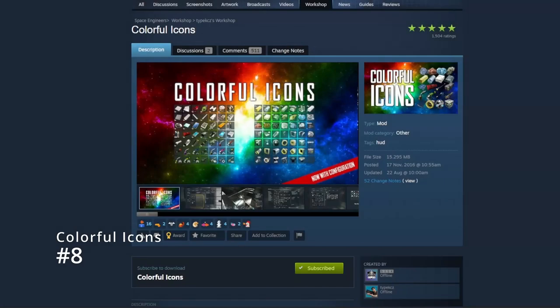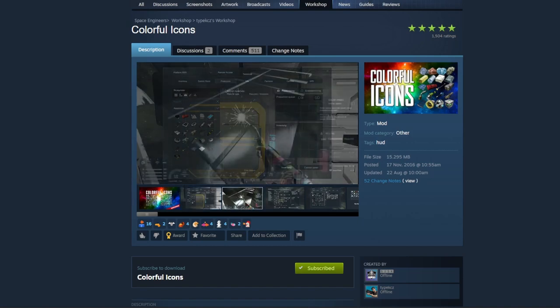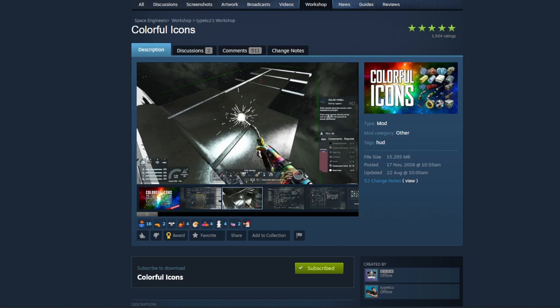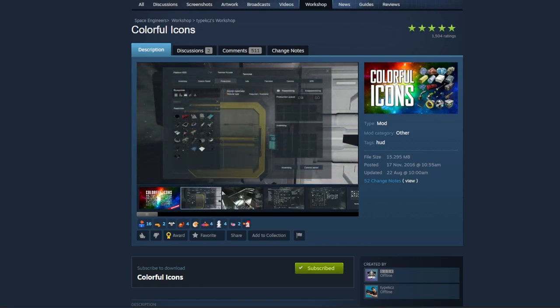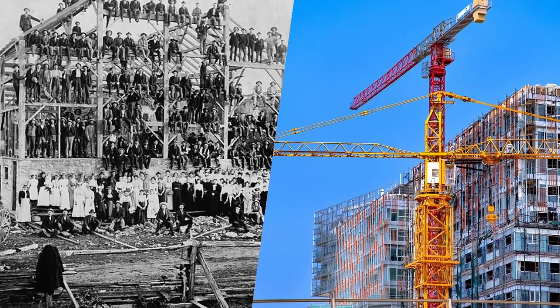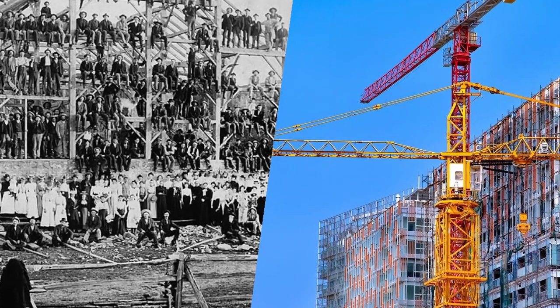At number 8 we have Colorful Icons. This is another simple UI color change, except this one is just for your build menu — it recolors every buildable block. Your build menu, or sometimes called the G menu, is such a huge list of items and they're all the same color. With this mod, it makes things much easier to find as the icons now actually look a lot more like the block they represent, rather than the standard blue-white blob.